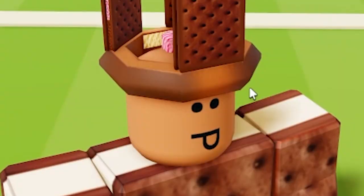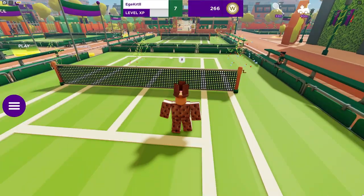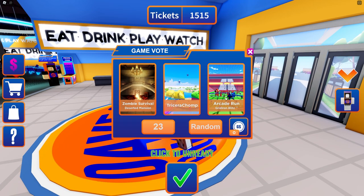Yeah! The next game is Dave and Buster's World. To get the last item, we have to play and complete any 5 of the minigames. Click on the X to start joining minigames. I suggest playing the Super Bowl Dash minigames as they're the easiest. You can also play the same minigame multiple times.